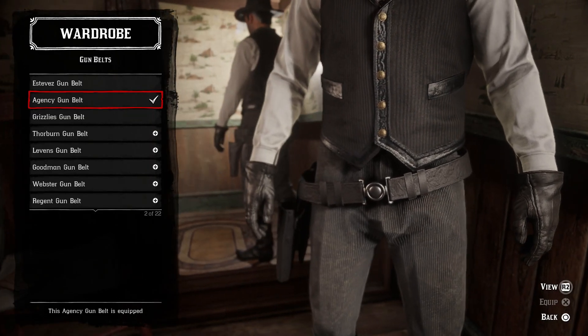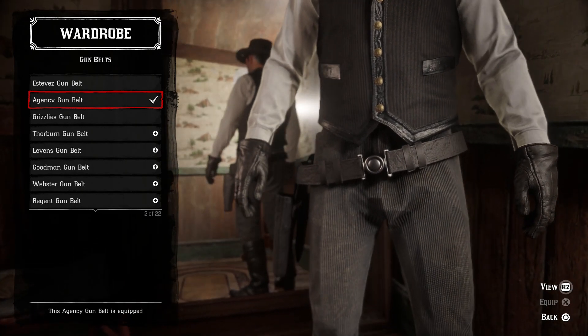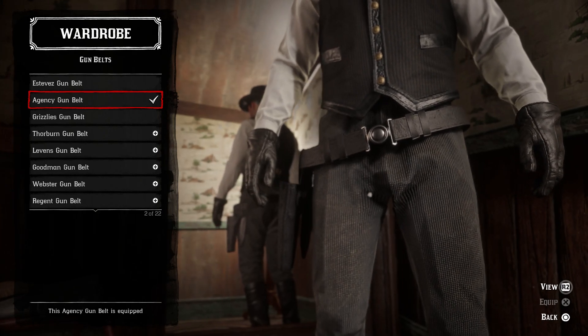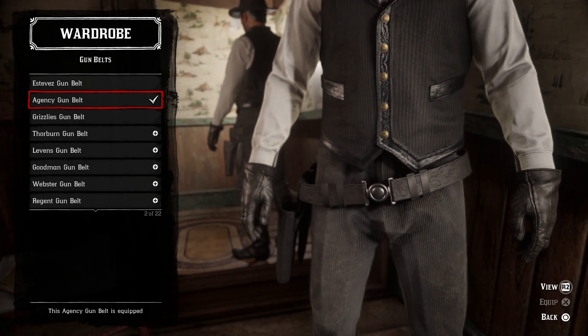For the gun belt, I kept it simple and went with the agency gun belt. I almost went with the black variant of the embossed gunslinger gun belt, but he wears a clean black gun belt that looks a lot like the agency gun belt. It's just the stock one you start the game with.